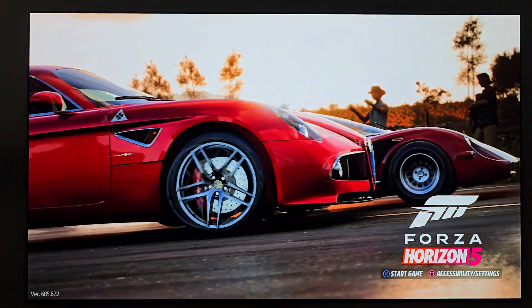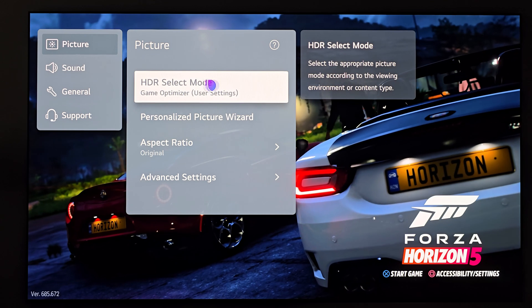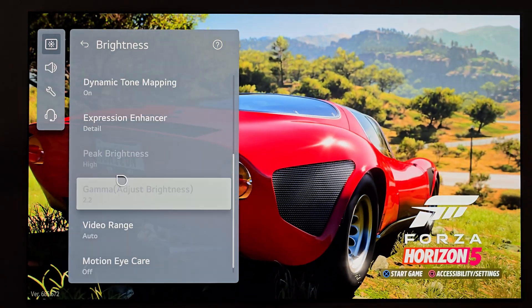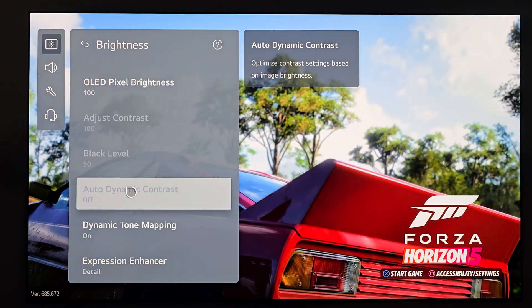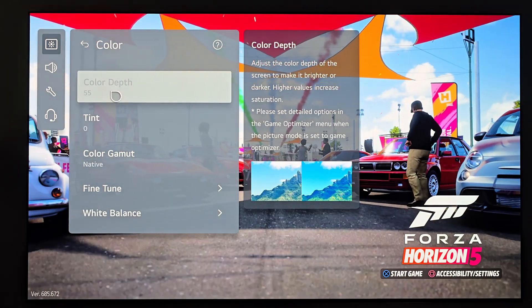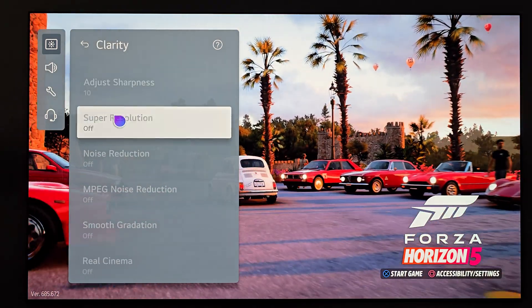Let's pull up the main menu system. Press and hold the settings button on the remote. As you can see here, HDR select mode, game optimizer — so you know where I'm at. Let's go to advanced settings. Once I go into brightness, look at all the things that are disabled here: contrast, black level, dynamic contrast, peak brightness, and gamma. Going over to color, you can see color depth is also disabled. And heading into clarity, pretty much this entire subsection is disabled besides super resolution.